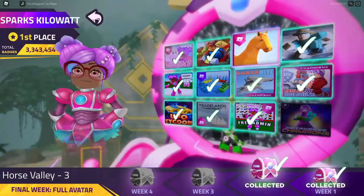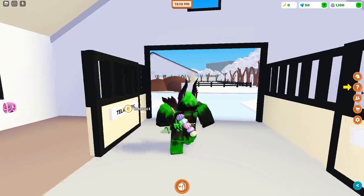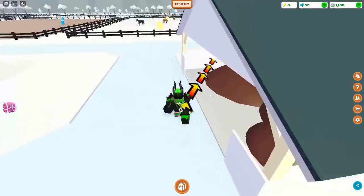Third is Horse Valley. This badge is awarded to those who earn 10 Sparks in a single session. A Spark can be earned by leveling up a Rider stat, leveling up a Horse stat, participating in a race, or crafting an object — so you can get it by doing many of the main things in the game.